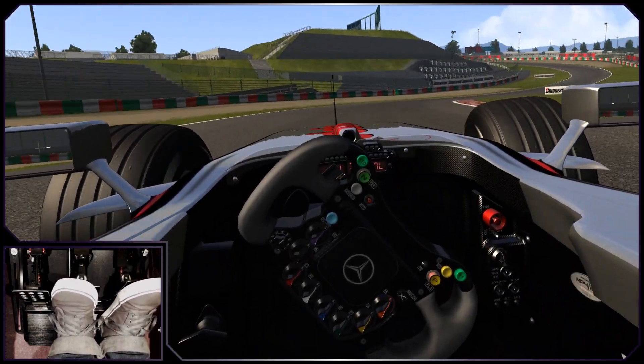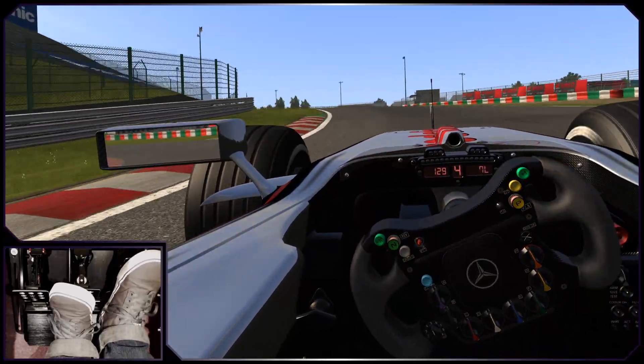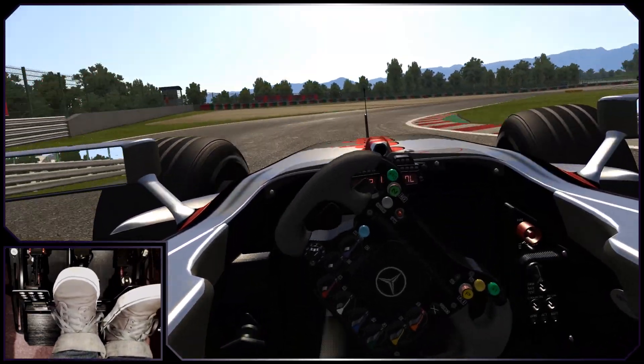Turn six, the anti-bank curve, is a tricky off-camber little number, and overcooking it will put you offline for Dunlop. Carefully accelerate all the way up the hill of the opening left-hander that is the Dunlop curve, before throwing the car into the first Degna turn.